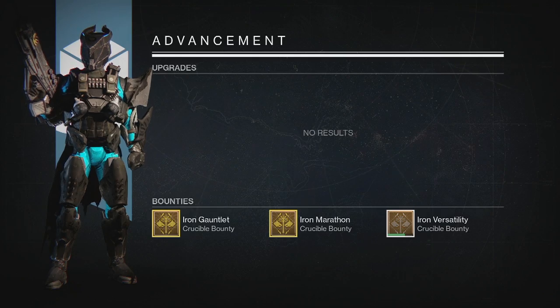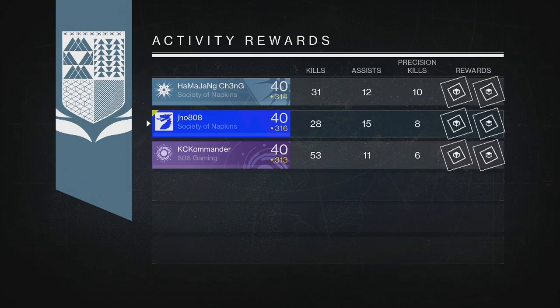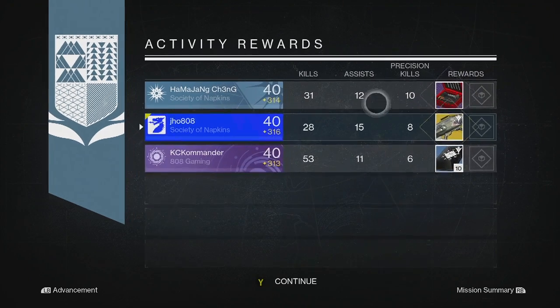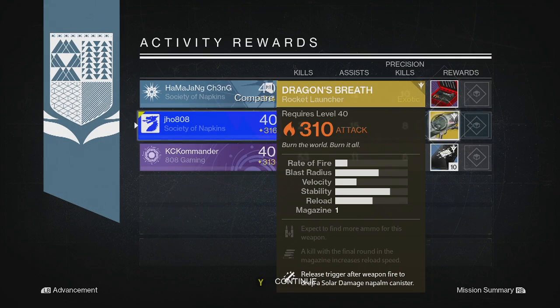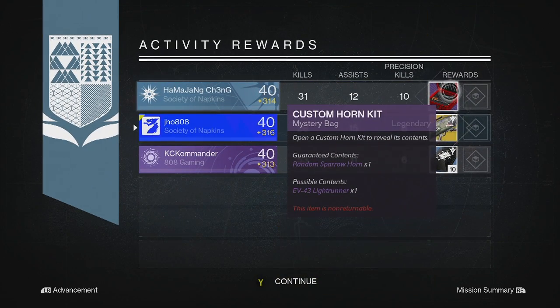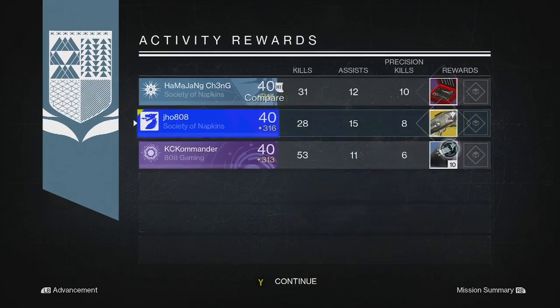And then for my last Nightfall of the week on my Titan. This time we ended up getting ourselves an Exotic — we got the Dragon's Breath Exotic Rocket Launcher. My teammates got a Custom Horn Kit and 10-3 of Coins. Not bad — at least we got one Exotic out of those three.